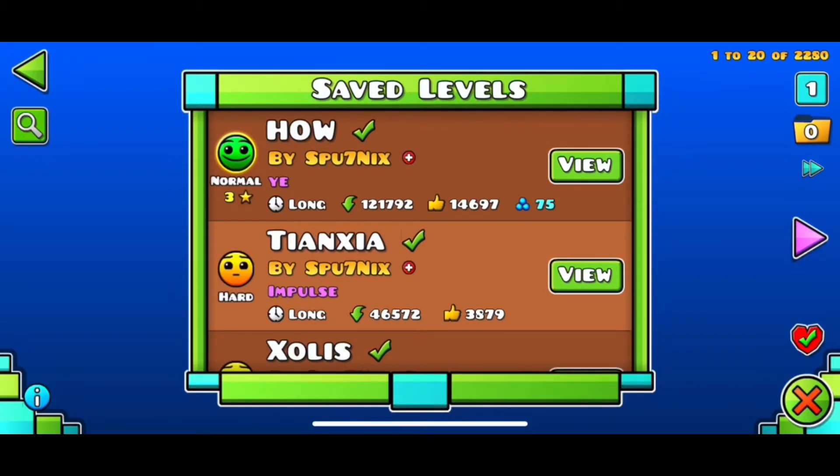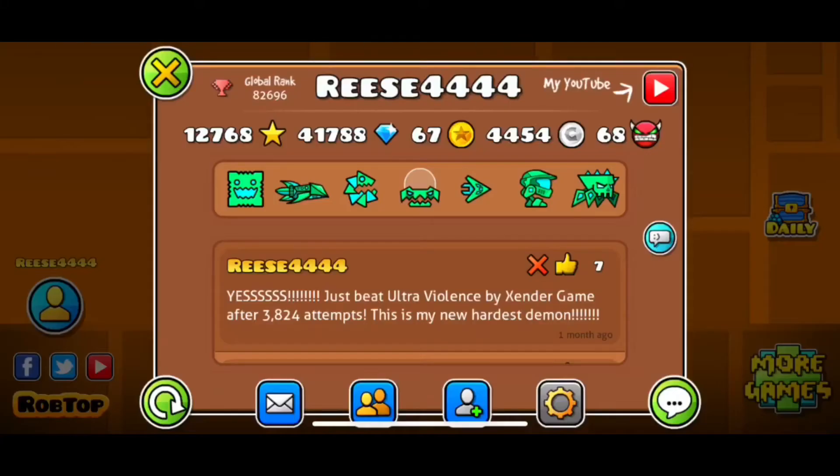Other things that have happened recently: I hit 4444 user coins, and that's funny because my username on here is Reese4444, which my brother chose. So I thought that was interesting.